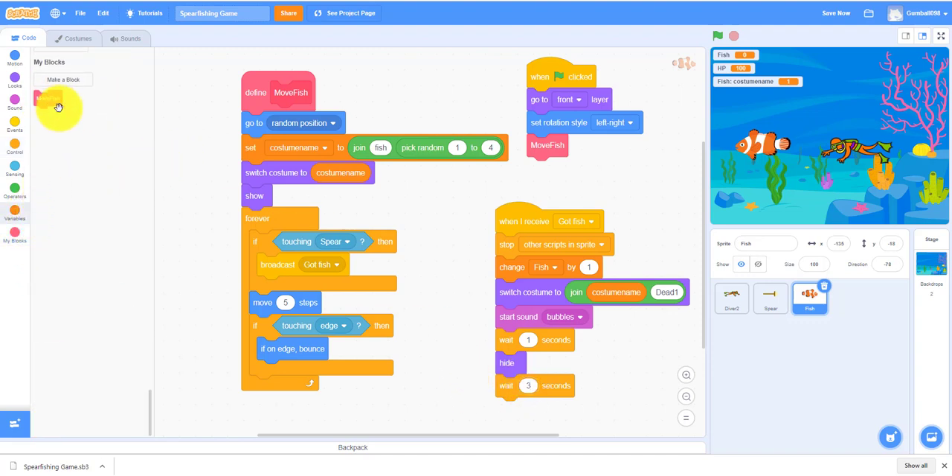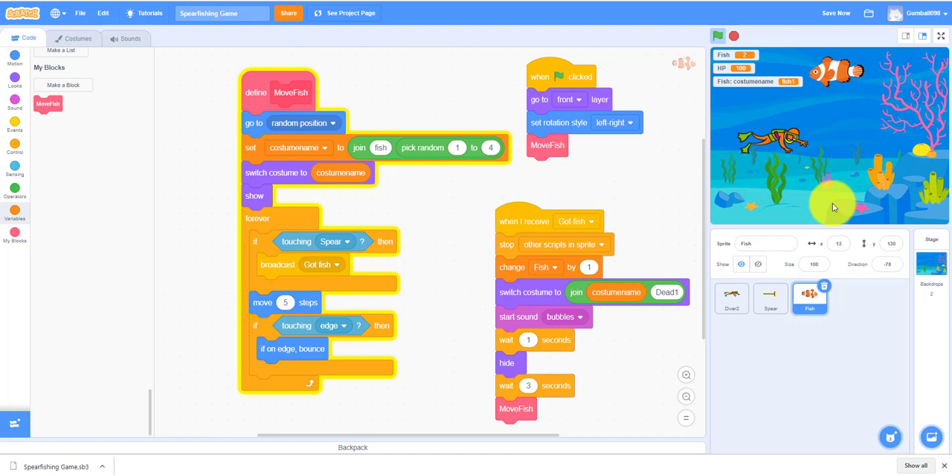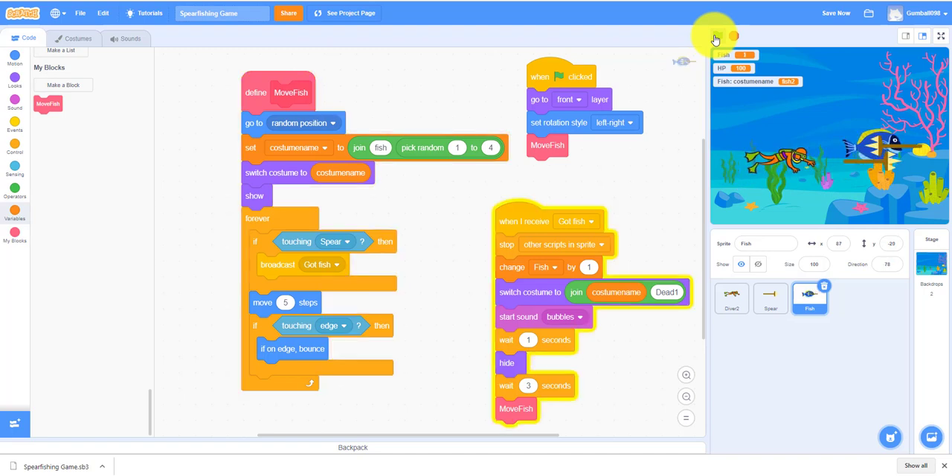I'll move fish and demo it. As you can see it's not working well — whenever you throw the spear at the fish it always shows the head costume. I'm going to try hitting it in the tail. As you can see it goes to the head even when I hit the tail. I hit it in the tail but it showed fish-one head — that does not work. I'll demo it one more time: I shot him in the back and it still showed the front. So this is not the right code.